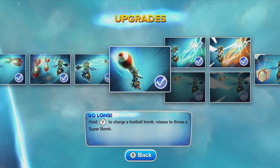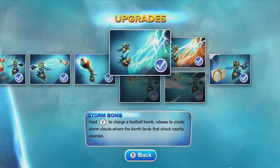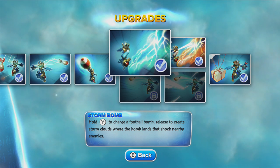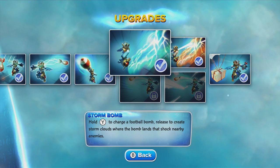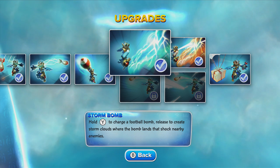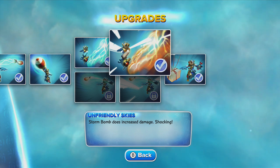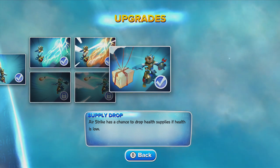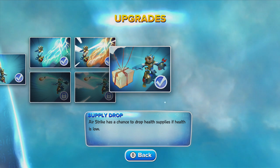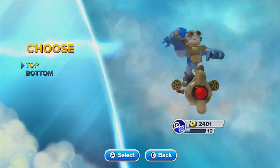For his path I chose Storm Bomber. We've got Storm Bomb — hold Y on the gamepad to charge a football bomb, release it to create storm clouds where the bomb lands that shock nearby enemies. Basically you charge the bomb up, it turns huge, you throw it, it blows up and turns into a mini chaotic storm — pretty cool. Then we've got Unfriendly Skies — Storm Bomb does increased damage and shocking. And the soul gem: Supply Drop — Airstrike has a chance to drop health supplies if health is low.